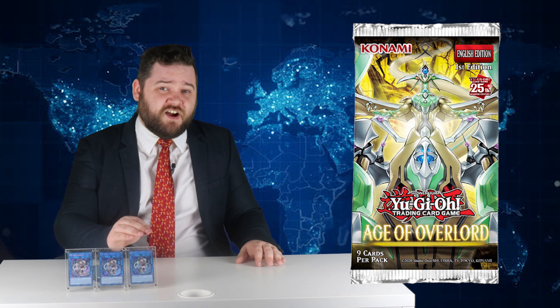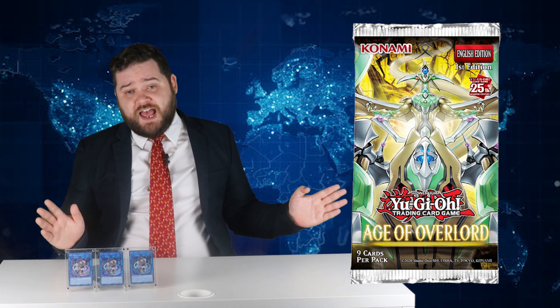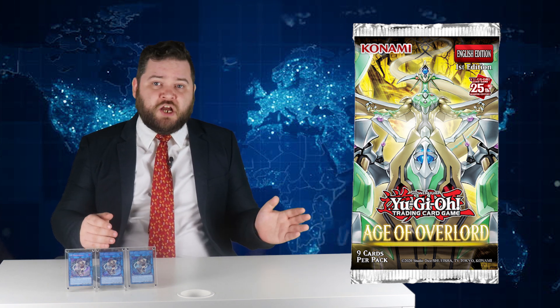Moving on to Age of Overlord, we look at what might be one of the best cards of 2023. Granted, I'm a YugiTuber — I overhype shit, we yell, we're allowed, we're stupid, we're obnoxious, and more importantly than any of that, we're fucking dumb. But with that being said, allow me to explain. This is a Link 2 dark warrior with arrows pointing left and right, 1600 attack, and the stupidest name in a while: SP Little Knight.